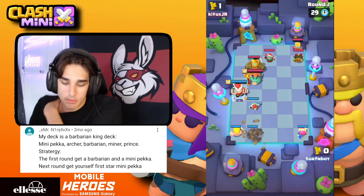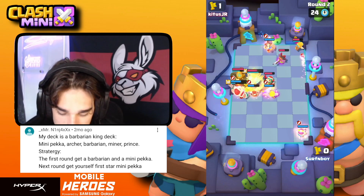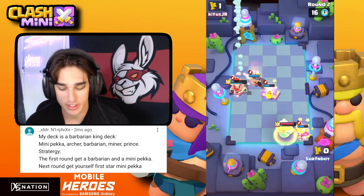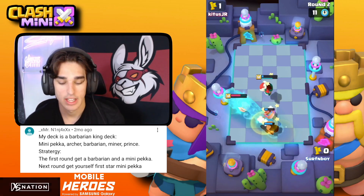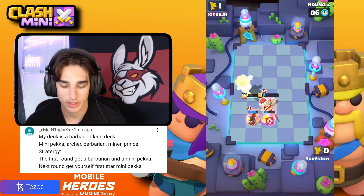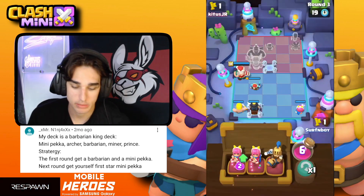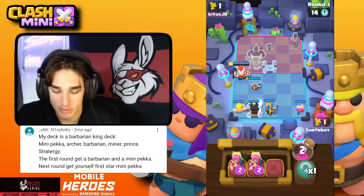We should be good if we keep Dissipating the Wave Master and don't let her get her ability off. His Mini PEKKA did a lot of damage and took out my Mini PEKKA — had my Mini PEKKA stayed alive we'd have kept getting Dissipate abilities off. We barely take that round. Had my Mini PEKKA stayed up we would have been chilling.